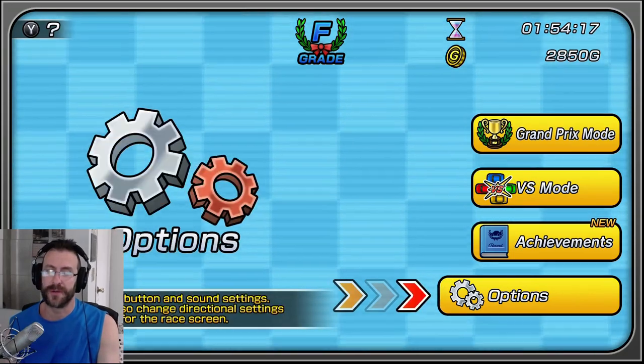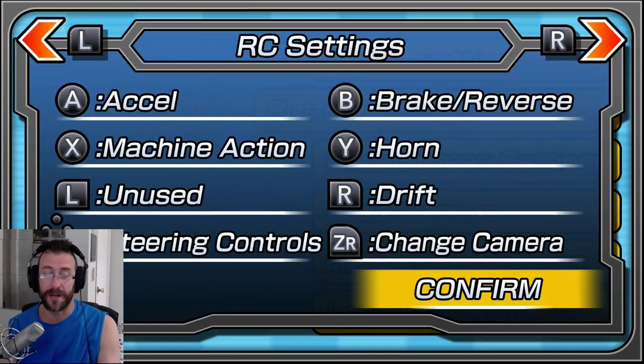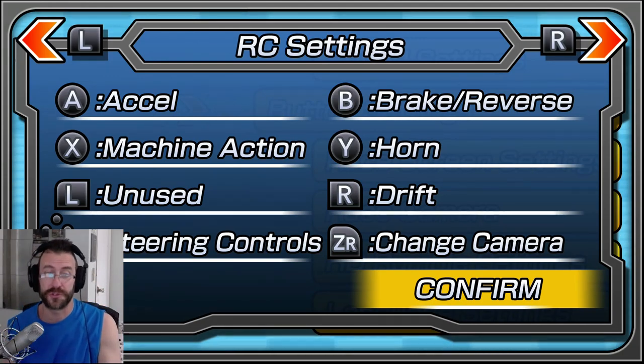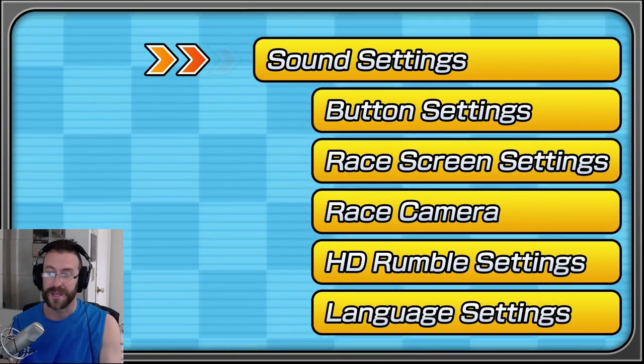First thing I would do is go into your button settings and choose RC controls — RC settings. That way drift is done with your right shoulder button. That's what you want. The default controls make drifting very complicated and you're going to struggle.